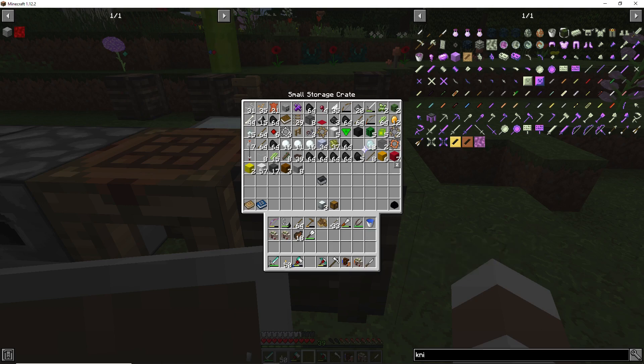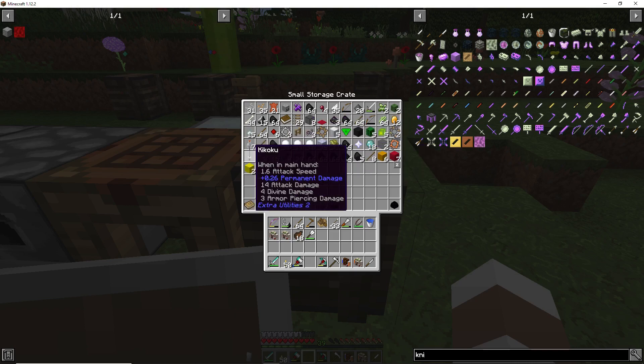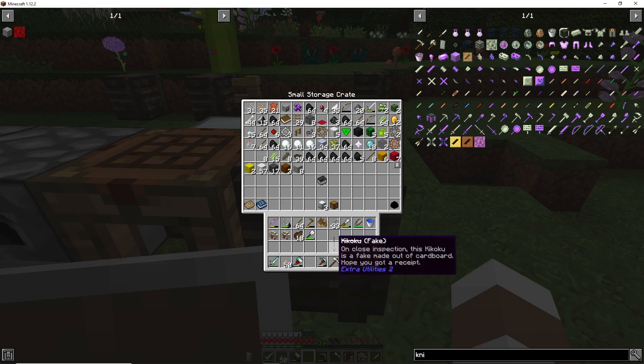Close inspection — the star is fake, made out of enchanted cardboard. Hope you got a receipt! They also got me on a sword. Look at the stats: 14 attack damage, 1.6 attack speed, 0.2 permanent damage, plus divine damage and armor piercing damage. Wow.